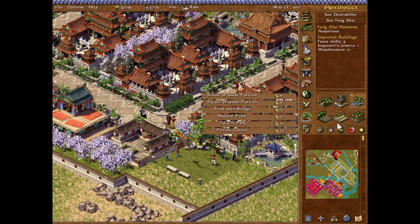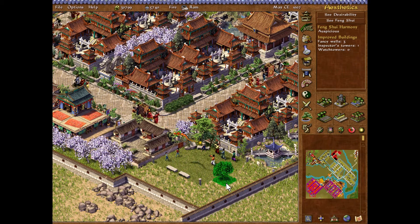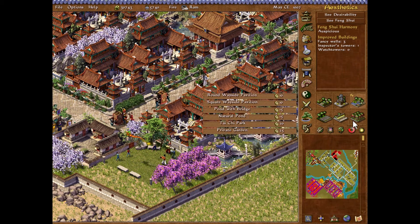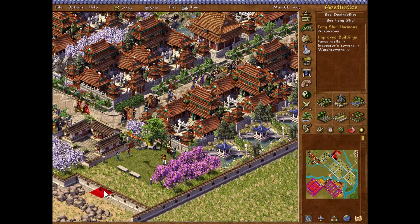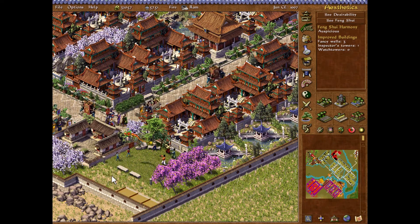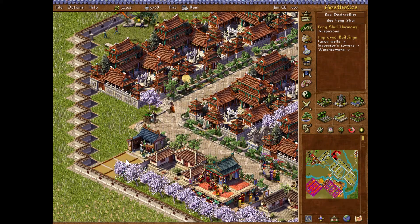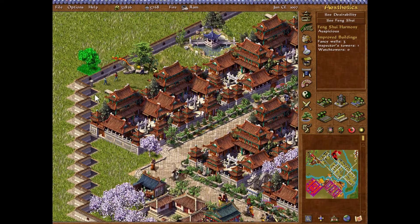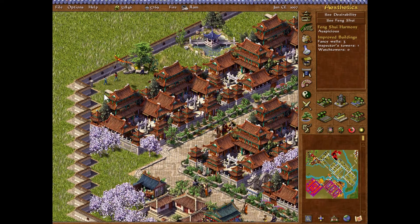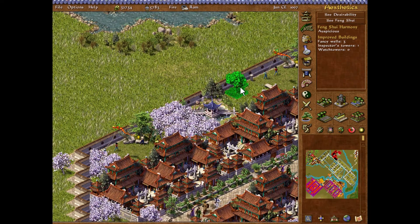And a bunch of trees. What sort of trees? Plum trees? Plums are down there, but they're fine here. Peaches? No. Only cherry trees like the stones, so... there we go. Back there at least. Can't put anything else in here — one tree outside. That's fine.